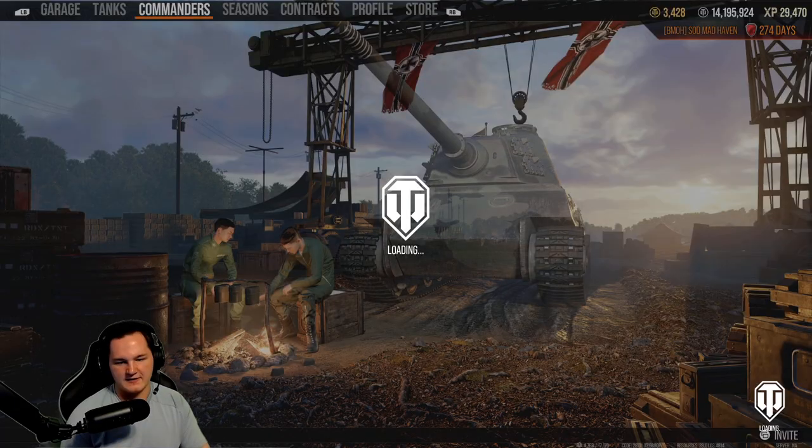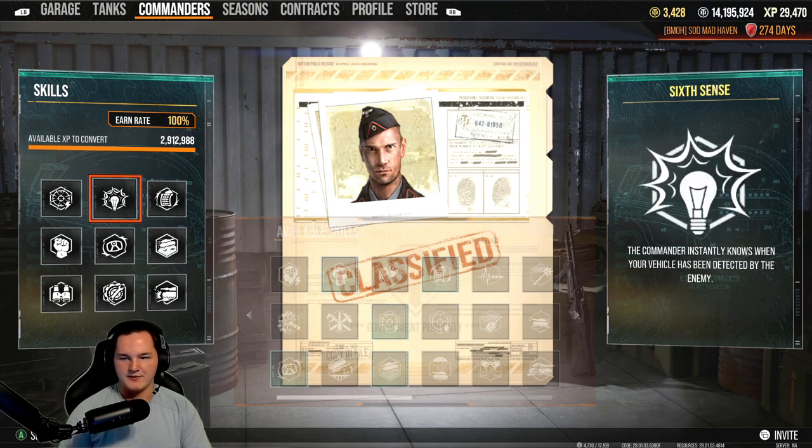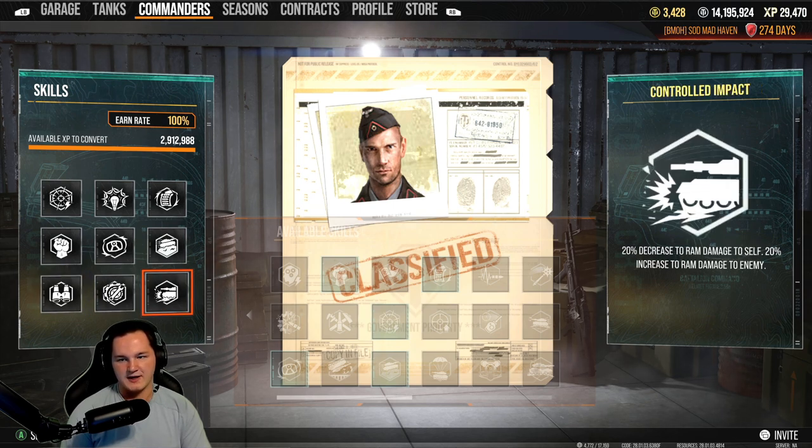Let's take a look at the commander on this tank. This is kind of my general purpose setup from the E-100, and I just decided to throw it on and call it good. The skills are: rapid aim, sixth sense, rapid loading, born leader, clutch braking, off-road driving, situational awareness, track mechanic, and controlled impact.